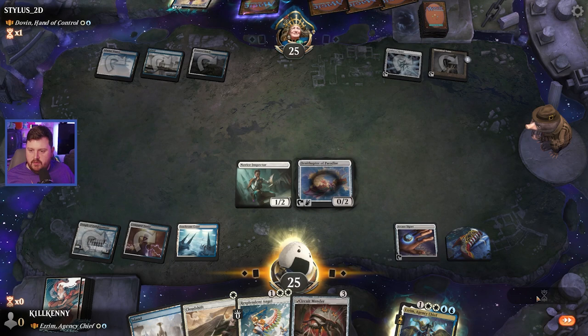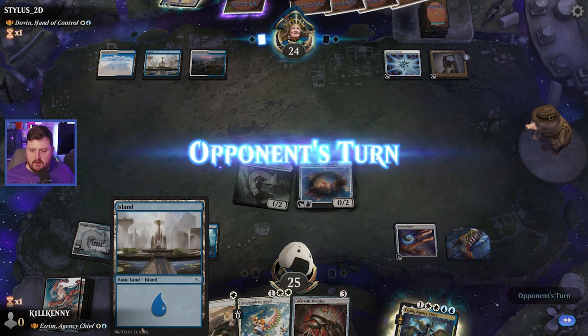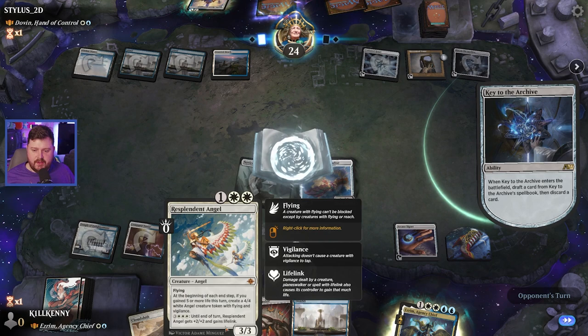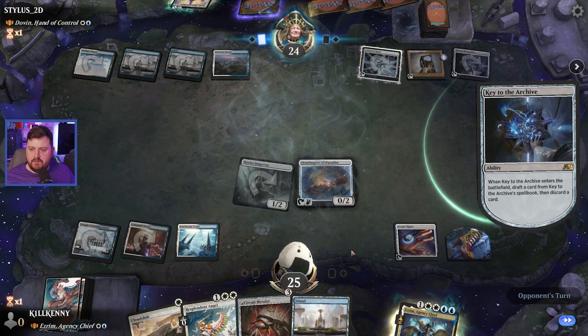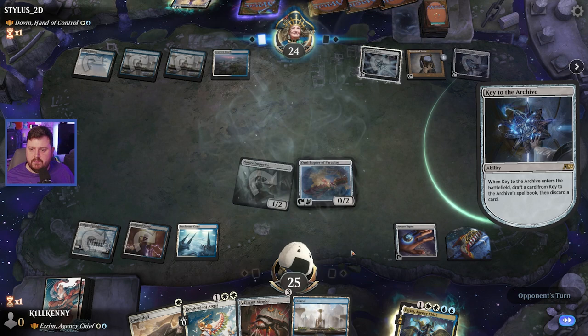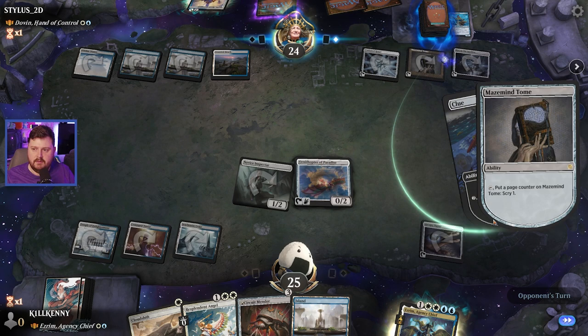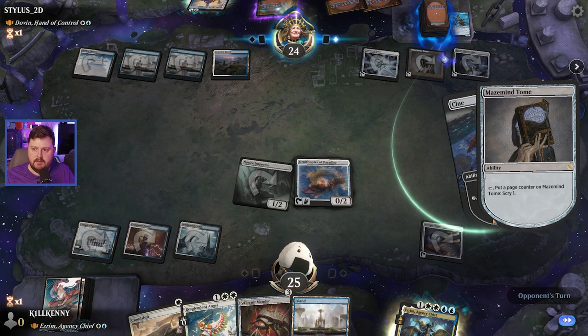We will swing, and on our end step, we'll crack that clue. I believe next turn we should be able to cast our commander too. And then with the commander and our Splendid Angel, we can start making some bodies. We'll crack more clues — find out who done it.